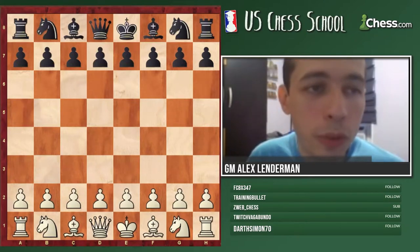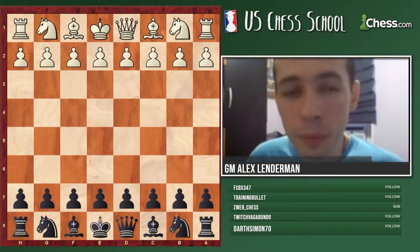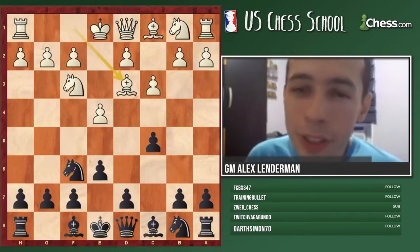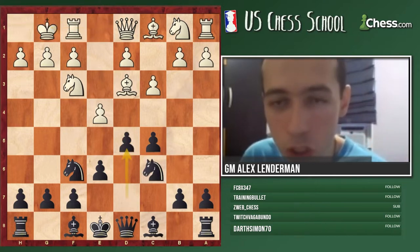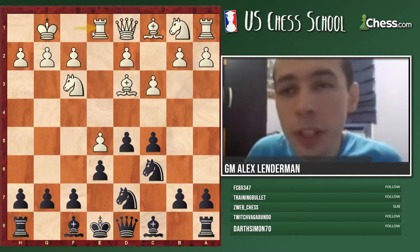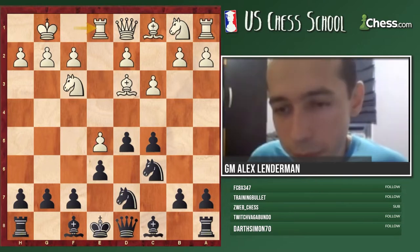Now I want to show prophylactical thinking in more positional games. This is a game I played against Richard Rapport - I covered it in one of my YouTube videos. It was a Sicilian and he played a little bit of an unusual opening. My first question is which is the best move - rook e1 looks like an obvious move, why would rook e1 not be very good here?